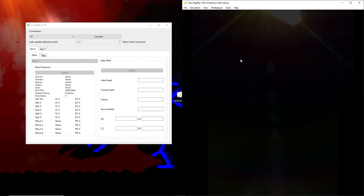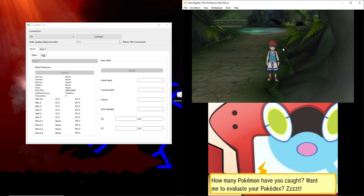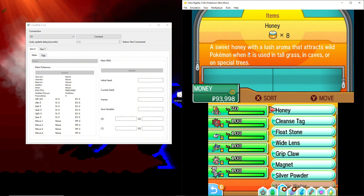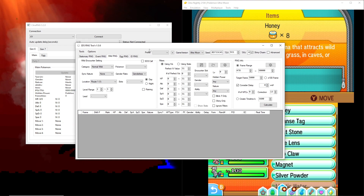I'm already at the location where I want to shiny hunt — I'm going to be shiny hunting for a shiny Noibat. Go to your bag and make sure you have Honey, because you cannot use Sweet Scent in this game like you can in previous games. Honey is pretty much the only way to force a wild encounter. Stay on this menu, and let's open up 3DS RNG Tool — this is what we're going to use to find out where our shinies are.